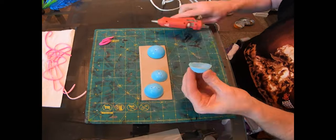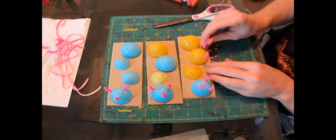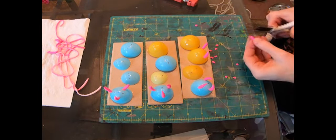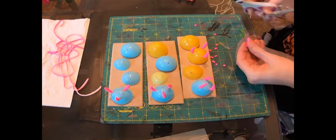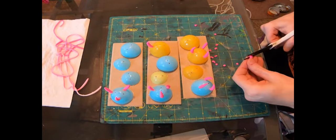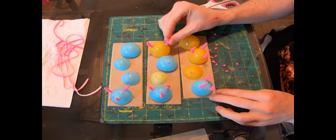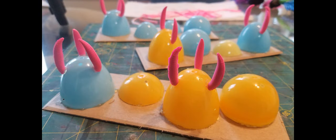Onto the tentacles. I used scissors and snipped off one end at about a 45-degree angle and moved to attach them. Superglue just didn't cut it, so I used hot glue to attach the tentacle bits to the tallest of the eggs. This actually worked out much better as it created a nice swollen blob for a base, looking more like a growth than something pushing its way out.